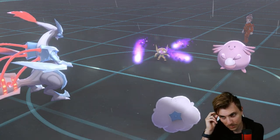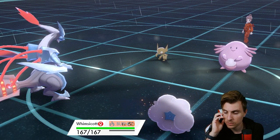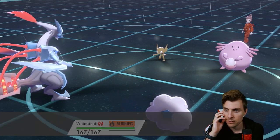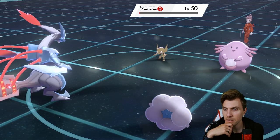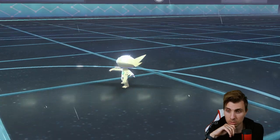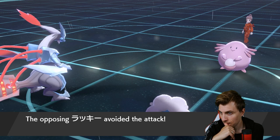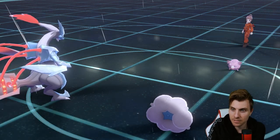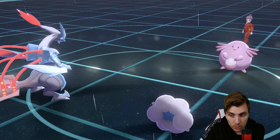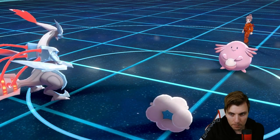The Will-O-Wisp chips down our Whimsicott — that's probably a good idea for my opponent. Freeze Dry will be enough to take Sableye down. We might get a Moonblast avoid on Chansey. Freeze Dry hits and gets rid of Sableye. Now Chansey is at maximum Minimize stacks.